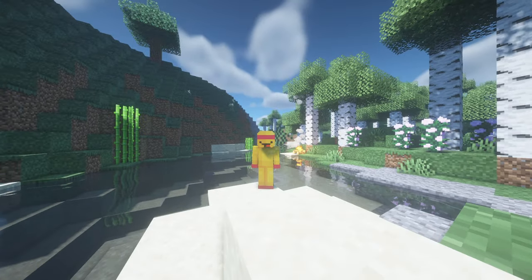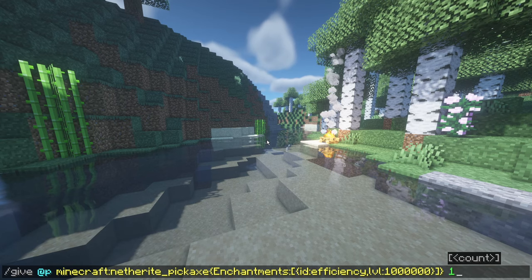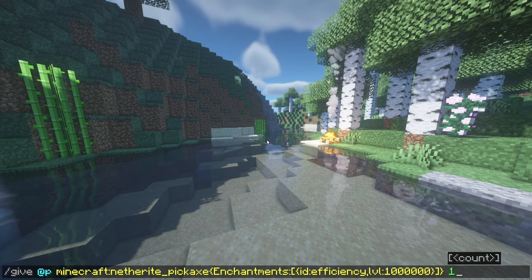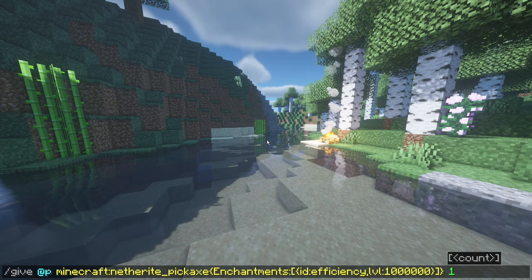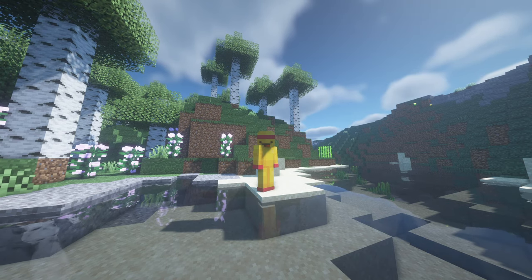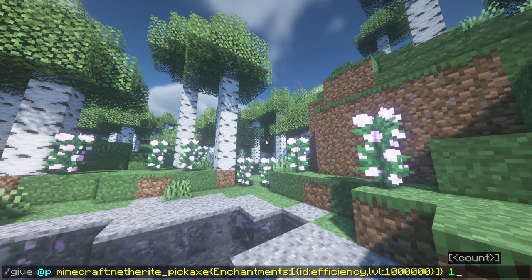Starting off, you need to have cheats enabled — if you don't, the command won't even register. On screen now is the command that we want to put in. I know it came out of nowhere and it's super long, but don't worry — there's a copy and paste link in the description and in my Discord. Or be a complete psychopath and type it out yourself.